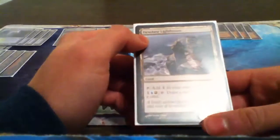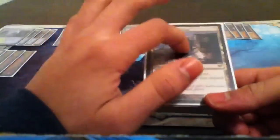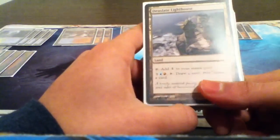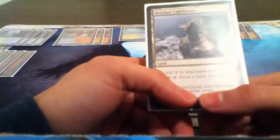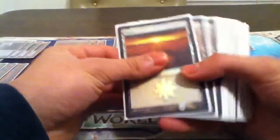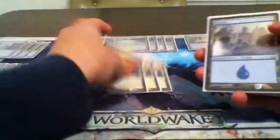You pay one generic, one blue, and one red, and tap this. You draw a card and discard a card — cycling out a card in your hand to hopefully get a card that will be better for your cause. For basic lands, we have three Plains, one Island, and one Mountain.